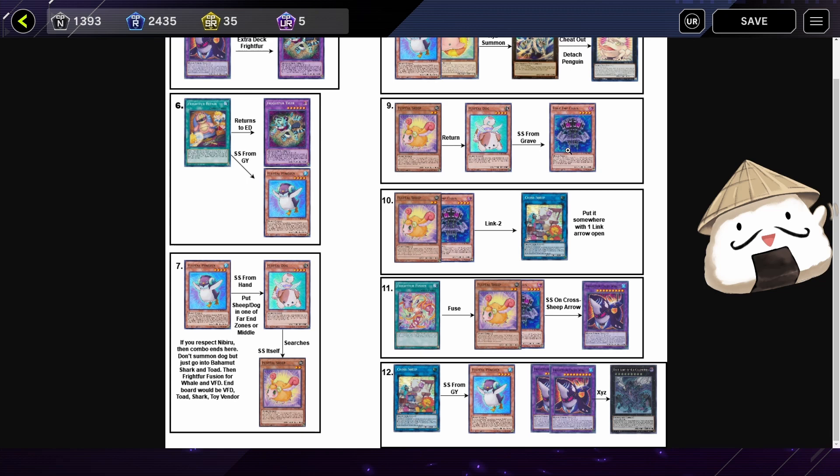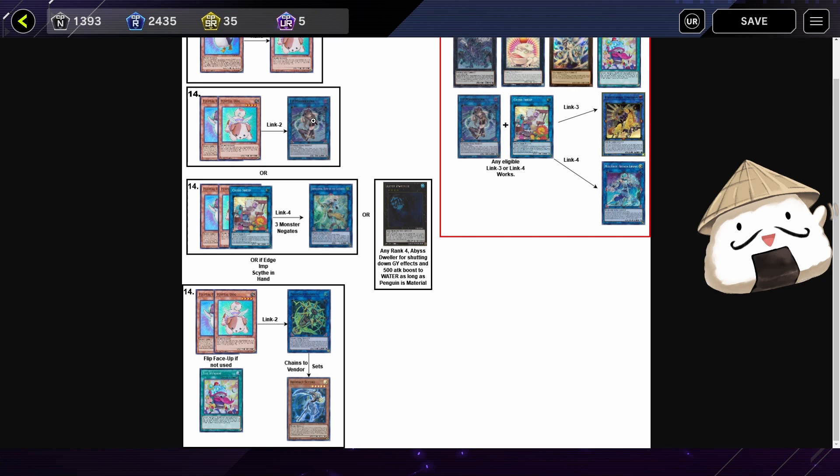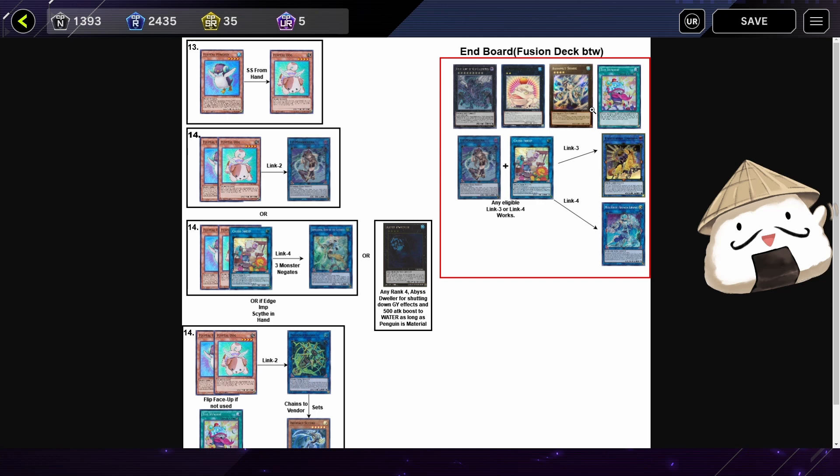This will return the Dog, special summon from there, get Cross Sheep, then Fright Fur Fusion with Cross Sheep allows you to special summon Penguin back and also get VFD. With that, you can special summon Dog from hand again, and Dog will go into a Link 2 — either Dagda, IP, whatever you choose. You can then do the Scythe combo, or you have this massive board of VFD, Totally Awesome, Bahamut Shark, Toy Vendor, Verde Anaconda, Artifact Scythe, and then go into Accesscode — but that's a general combo outline. I'll be showing you guys a bit of gameplay to show those combos in action.